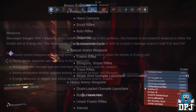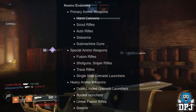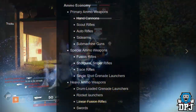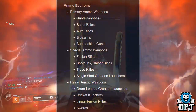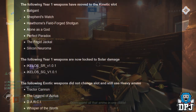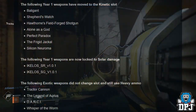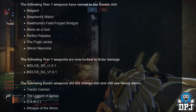Ammo economy breakdown: Primary ammo weapons include hand cannons, scout rifles, auto rifles, sidearms, and submachine guns. Special ammo weapons include fusion rifles, shotguns, sniper rifles, trace rifles, and single-shot grenade launchers. Heavy ammo weapons include drum-loaded grenade launchers, rocket launchers, linear fusion rifles, and swords. The following Year 1 weapons have moved to the kinetic slot: The Baligant, Shepherd's Watch, Whole Thorns, Field Fort shotgun, the Longest Guard, Perfect Paradox, the Frigid Jackal, and the Silicon Neuroma.